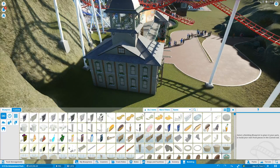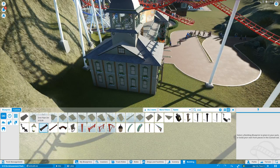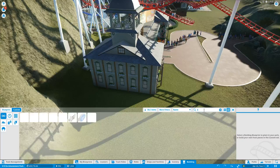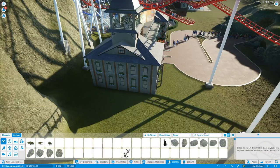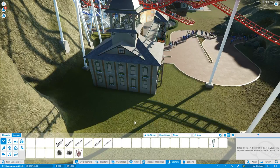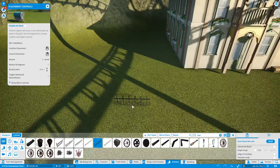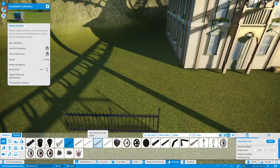Is there an iron fence? Let's see. Well there's scaffolding — I don't want scaffolding, I want like a black wrought iron fence. If I put in 'fence' — nope. Oh well, that's bad, maybe it's in scenery. Let's see — 'iron.' Hey hey hey, look at that, there is! So we got a few options. That one kind of looks a little bit cryptic, it's a little bit low. That's nice looking — that's probably the best one. Yeah, we'll probably go with this one.